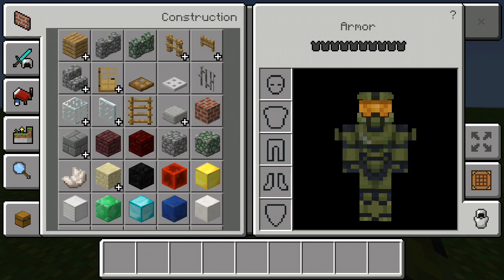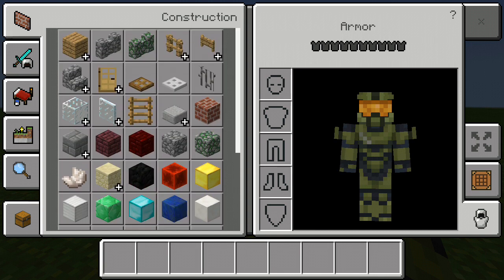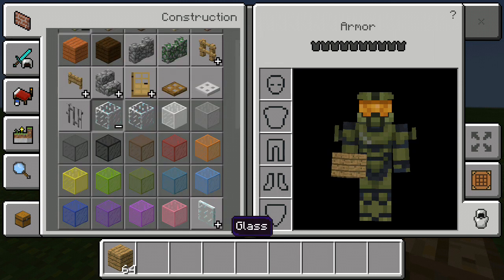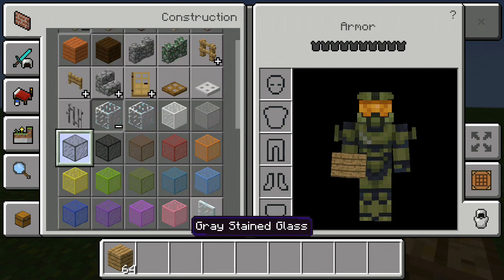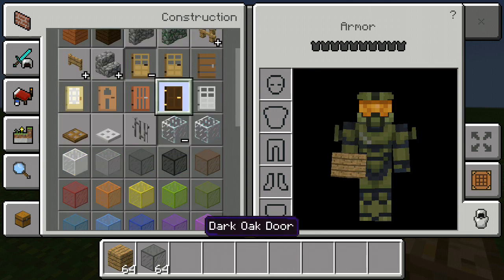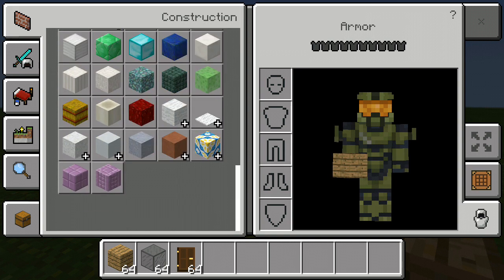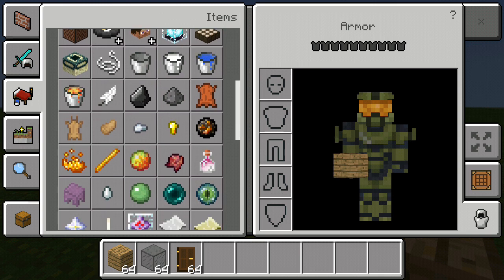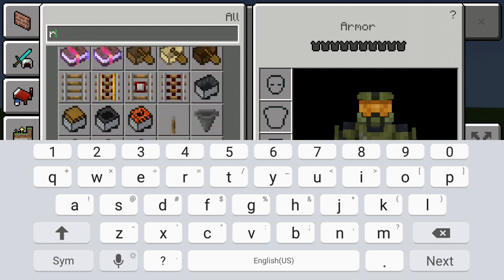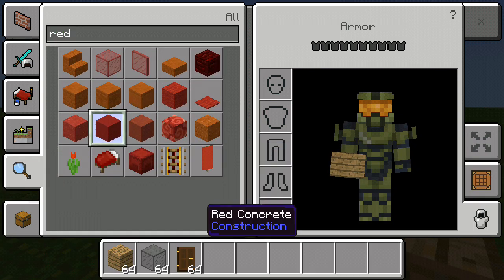Let's get into this — let's make our very first Minecraft building. We're gonna make a Minecraft house first. I'm gonna grab some oak planks, some gray stained glass, an oak door or dark oak door, and some red wool or red concrete — that works too.